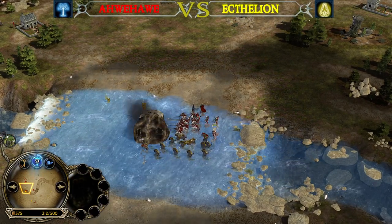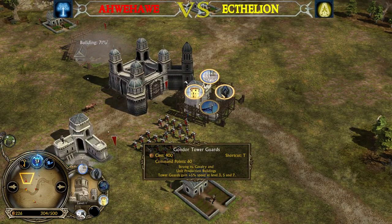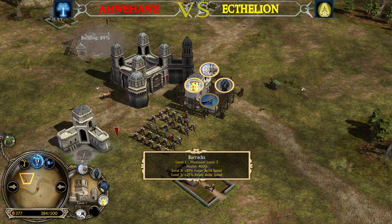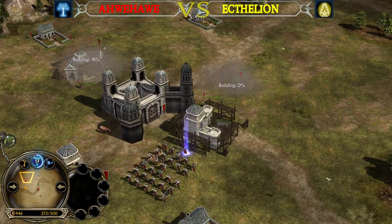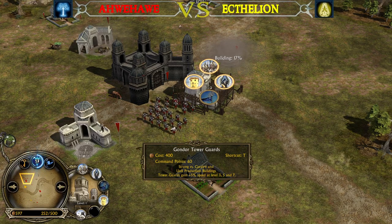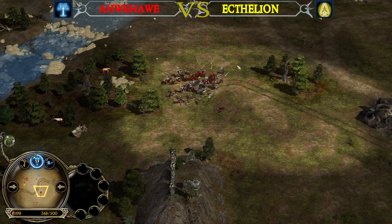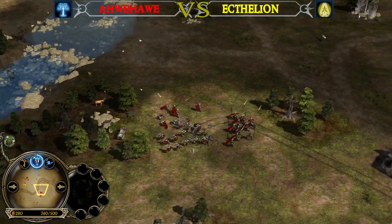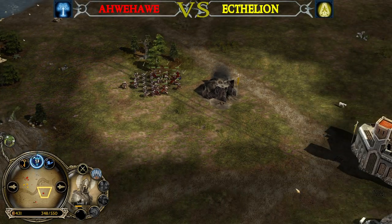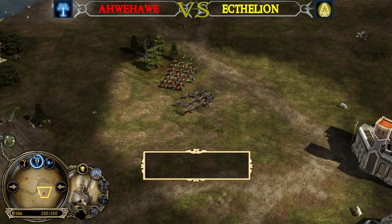The mineshaft is gonna be taken down next by those Tower Guards. Tower Guards can be recruited in Battle for Middle-Earth 2 from a level 1 Barracks — you don't have to level it up to level 2, obviously, because you don't have Rohan's Fearman units in the Barracks unlike in Rise of the Witch King. Tower Guards gain a plus 5% speed at level 3, 5, and 7. And that's one of the other differences between BfME2 and RotWK: in Rise of the Witch King units can only level up to level 5 max, but in Battle for Middle-Earth 2 you can actually make your Tower Guards or every other unit level up to level 10.